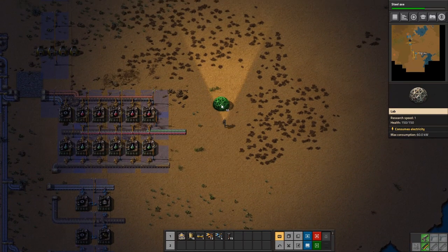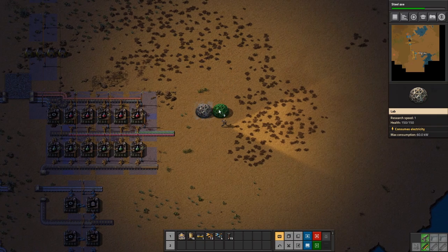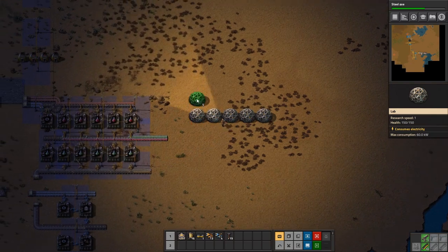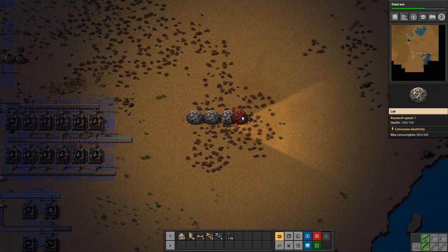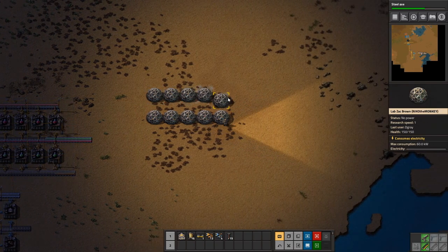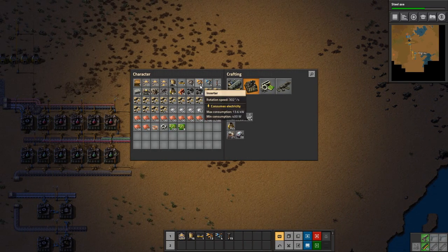We'll always have to move other things back later, but for now I think this will be fine. So let's do 1, 2, 3, 4, 5 — let's just do that in two rows. I kind of want to do it a bit further down: 5 and 1, 2, 3, 4, 5. So that's going to be our science setup.